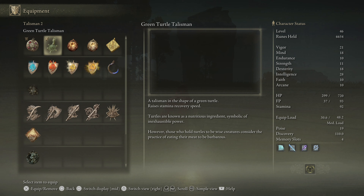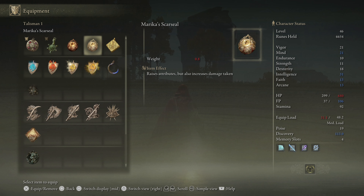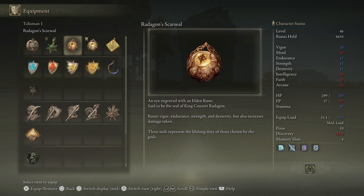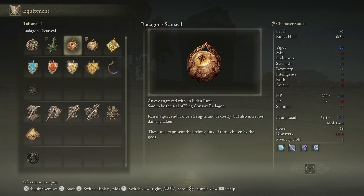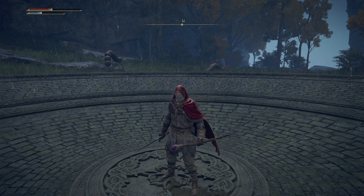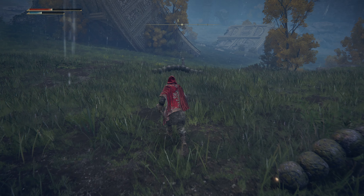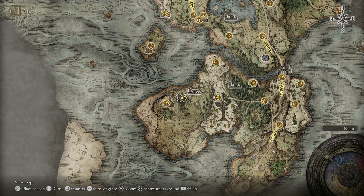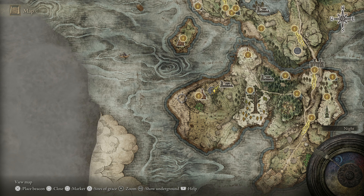I'm not sure. Let's get rid of the Crimson and put on Marika's. I didn't read this - it says 'seal of King Consort Radagon.' These seals represent the lifelong duty of those chosen by the gods. Now what is my FP? It is 106 - that is enough, believe it or not, to summon Lutel. That is exciting! So I kind of want to head to it.